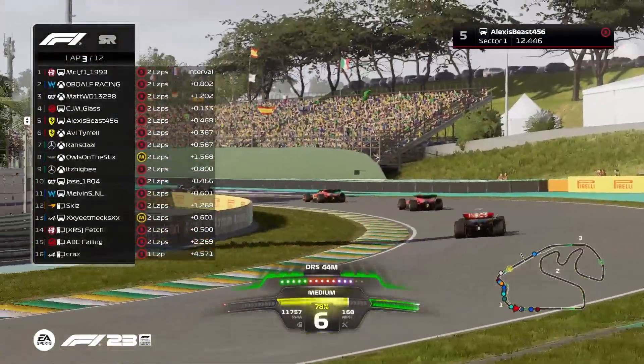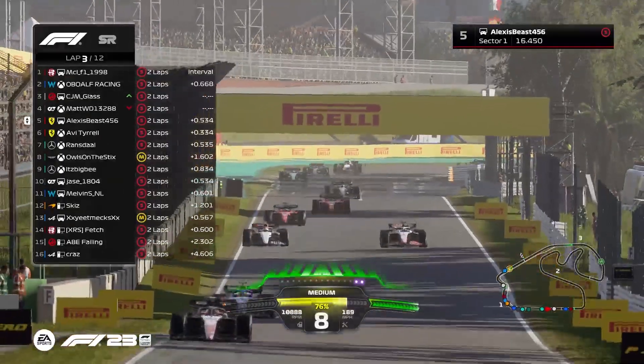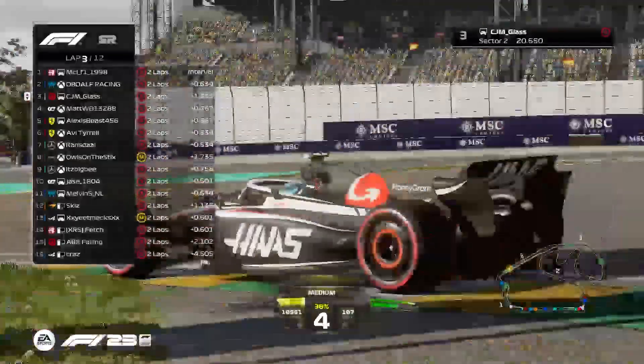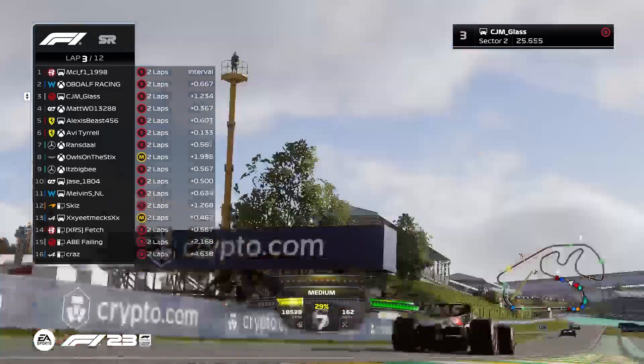CGM piling on all the pressure. Malachi sitting with a nice little ERS advantage — he's got that cushion. He's trying to pick up and scraps CGM again in turn four. He gets the move done before the braking zone this time. This should mean CGM stays ahead.